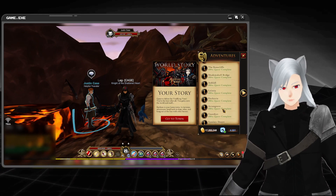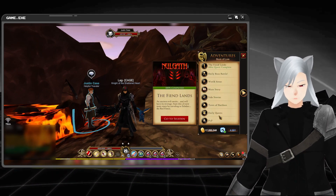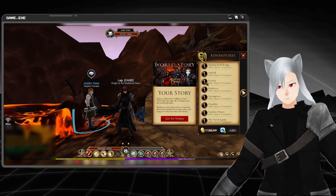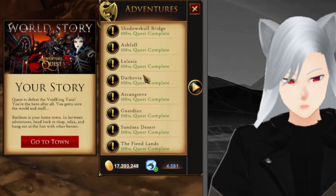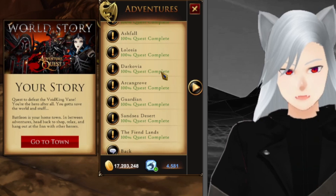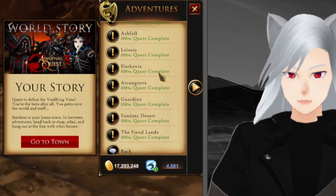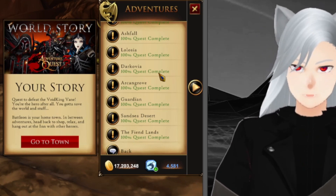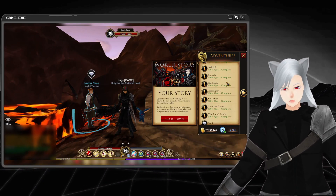The story isn't meant to be sped through. You're supposed to spend time enjoying the main story while doing some of the side stories. Once you're done with Shadow Skull Bridge and Ashfall, you're going to start Lelosia. Depending on how fast you do your progression, you're going to become level locked again around level 21, so you're going to go over to Darkovia. You'll do the entire saga up until you get into the Darkovia castle and have to switch the library, because there is a bit of a DPS check there. Even with scaled gear, I don't think you're going to be able to take down Lord Anemis — the vampire who uses lots of poison.